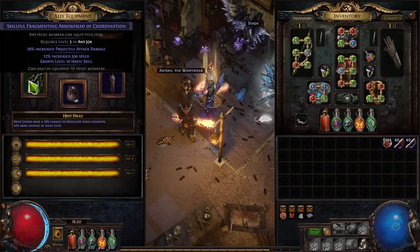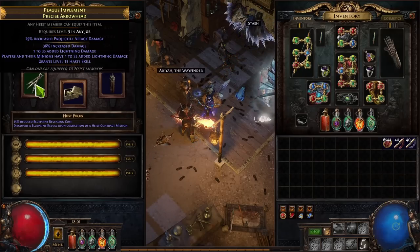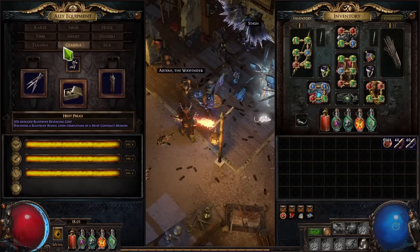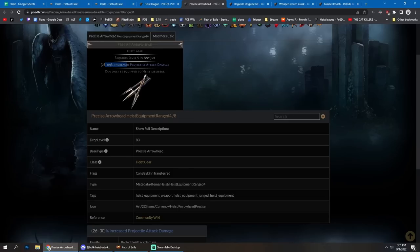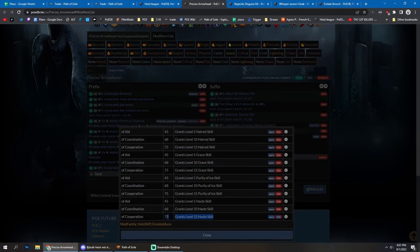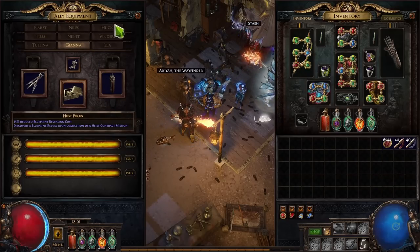The last item you want on rogues is the arrowhead granting a Haste aura skill. For example, Giana can grant level 15 Haste, which gives increased movement speed to both you and the rogue. Haste only rolls on arrowheads, so you want item level 75 to roll level 15 Haste ideally. Put this on pretty much all your rogues.